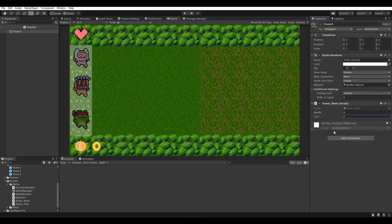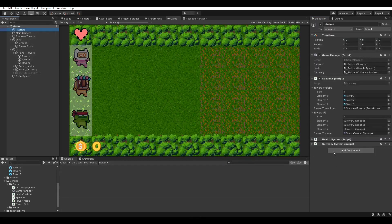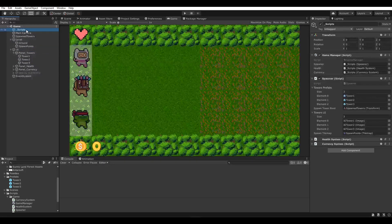I would recommend having some sort of library for all the tower costs. You could create a script that includes a list of integers for each tower - for example, this tower has a cost of five for level one, the income for each level increment, and how much it costs to upgrade. That centralizes all of that information.